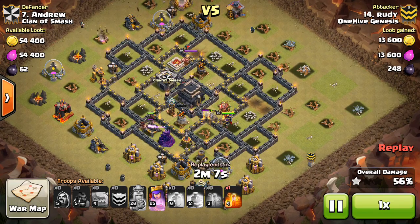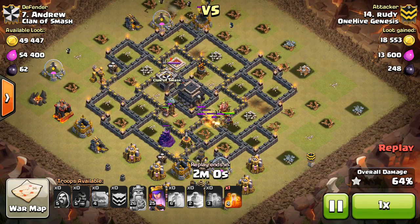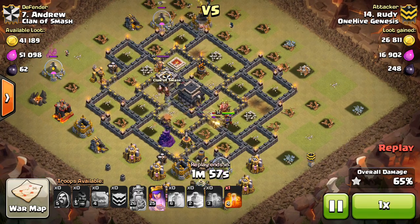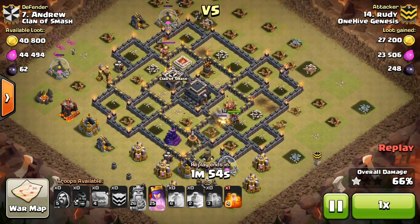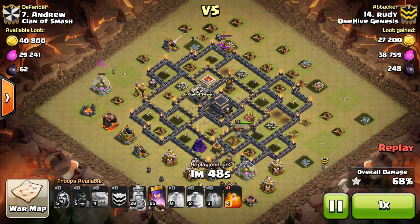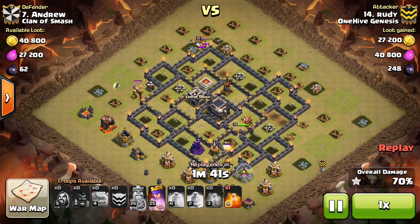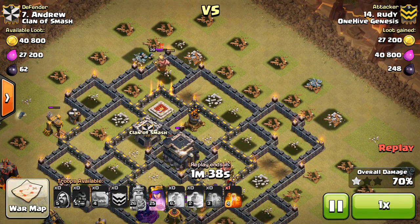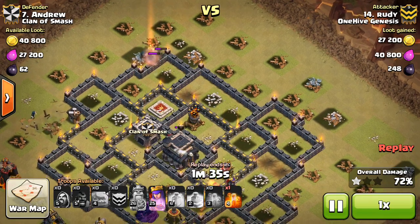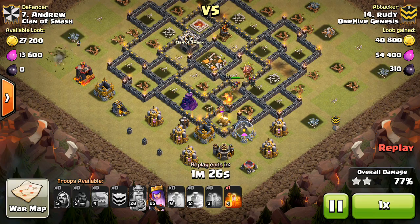You can see a few hogs still going through, taking out that cannon, then going onto the Tesla and getting it taken out because the Tesla's being tanked for. Those last 2 hogs do hit a spring trap, but the queen's still out, still has a few golemites up to tank, and all that's really left is the splash damage. The king is doing some work on the wizards but has other wizards going around the outside. The king steps up, takes out the wizards — or rather the wizards take him out; he only gets one of them. So it does have that wizard up top for cleanup, the queen is still up, she lost the golemites in front of her, but it's only splash damage, so that's not going to hurt the level 25 queen.